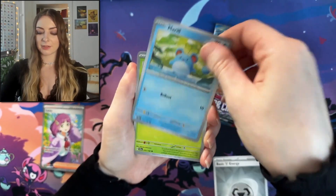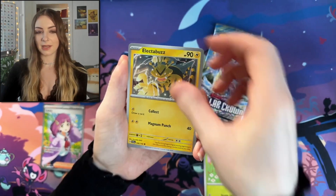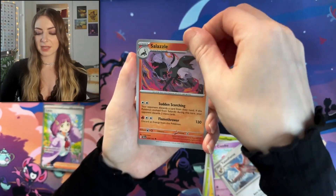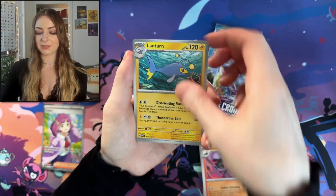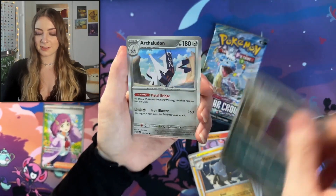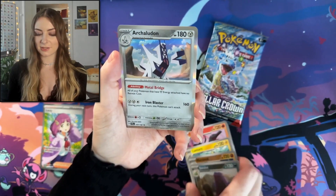Maril, Glossifleur, Electabuzz, Comfy, Talonflame, Sal-Talazul, Lantern, Marowak, Swalot, and Arcaludon.